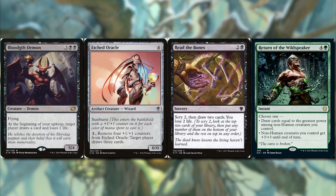Etched Oracle is probably the best card draw in the deck. It has Sunburst, so it enters the battlefield with a plus one plus one counter for each color of mana — at most two counters — but our commander can pile a lot more counters on it. For just one mana, we can remove four plus one plus one counters from Etched Oracle and a target player draws three cards. Read the Bones is another classic black card draw spell: scry two, draw two, and lose two. By scrying two we can put unwanted cards on the bottom and still draw two, effectively going through four cards off our library.